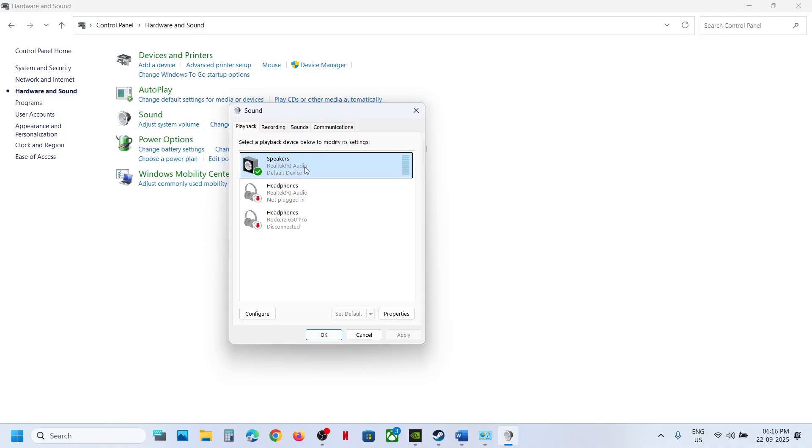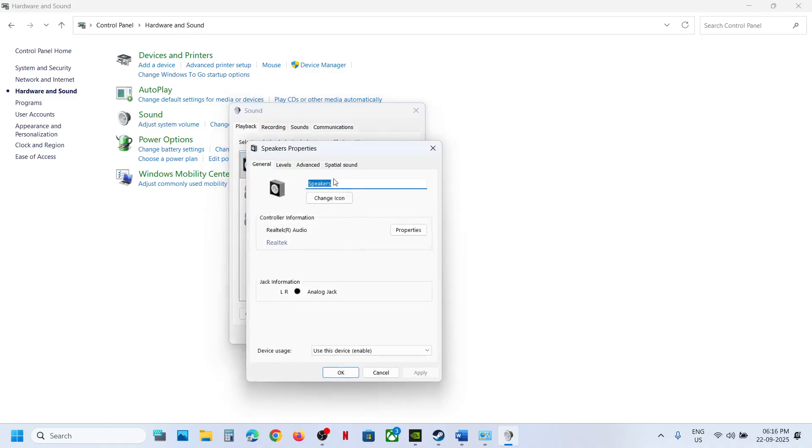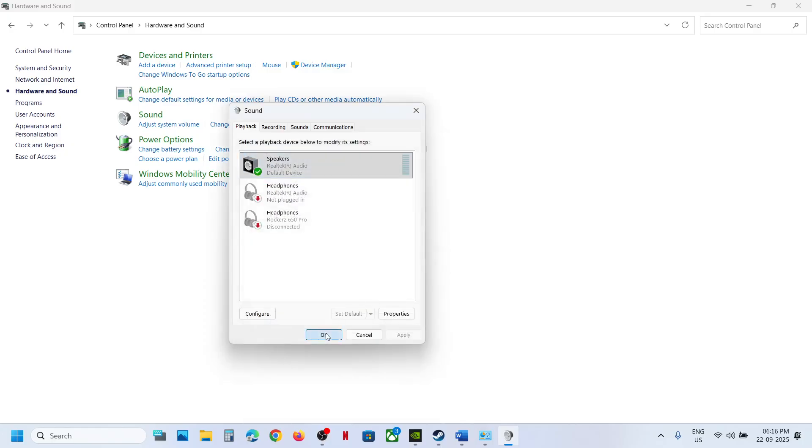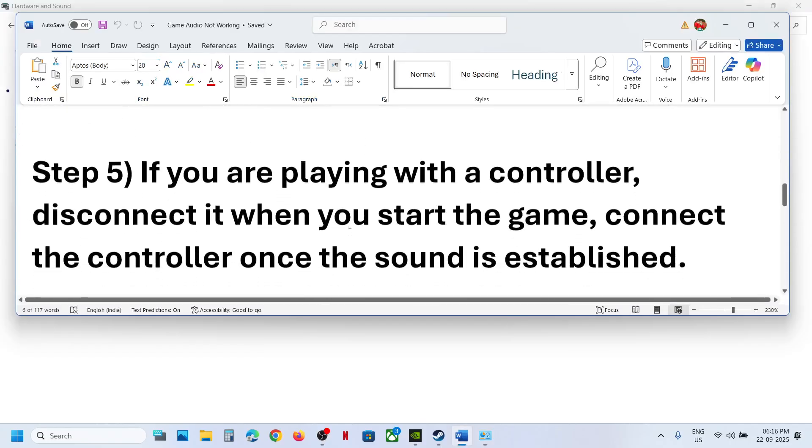Select the speaker you are using, make sure it is enabled, then right-click and go to Properties. Go to the Advanced tab — you will see multiple sample rate options. Try 24-bit 48,000 Hz, or 16-bit 48,000 Hz, or 24-bit 44,100 Hz, or 16-bit 44,100 Hz. Whenever you make a change, hit Apply, then click OK and relaunch the game to check.